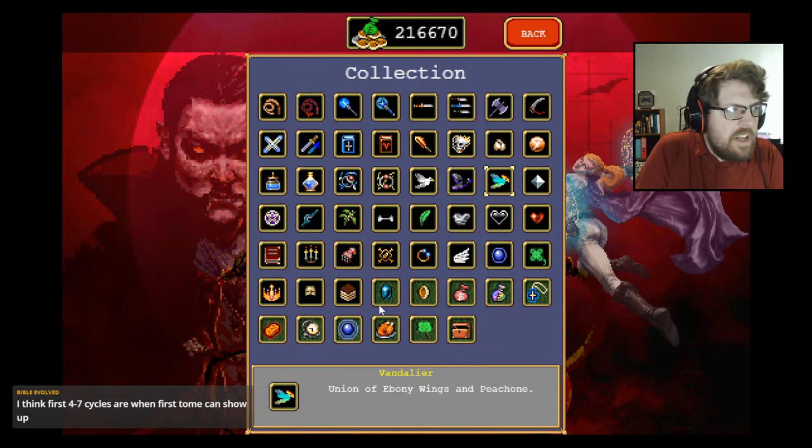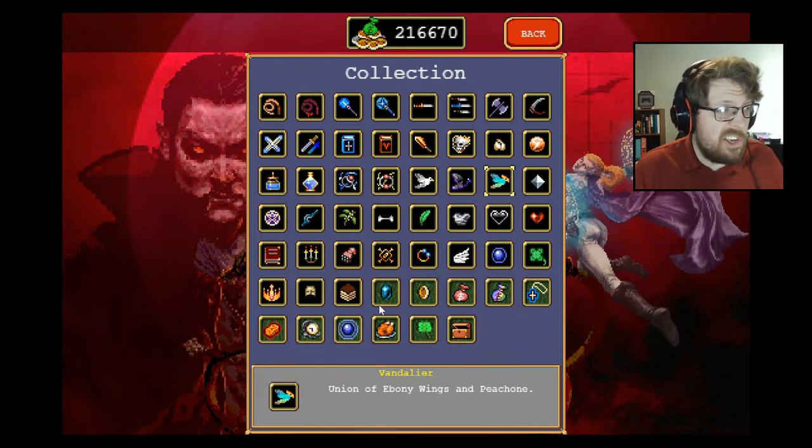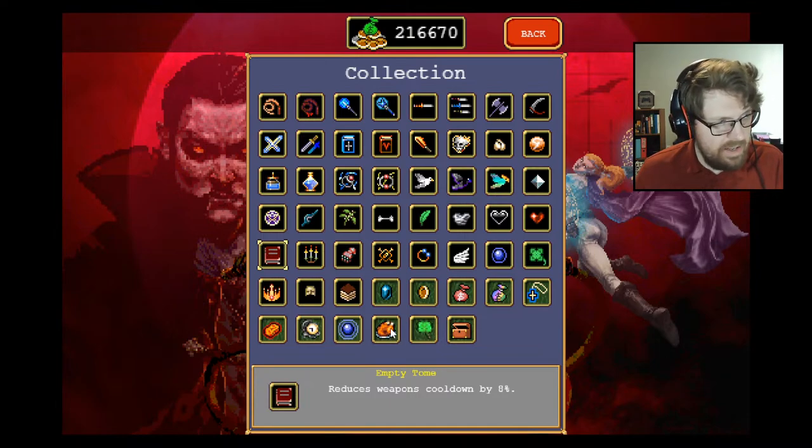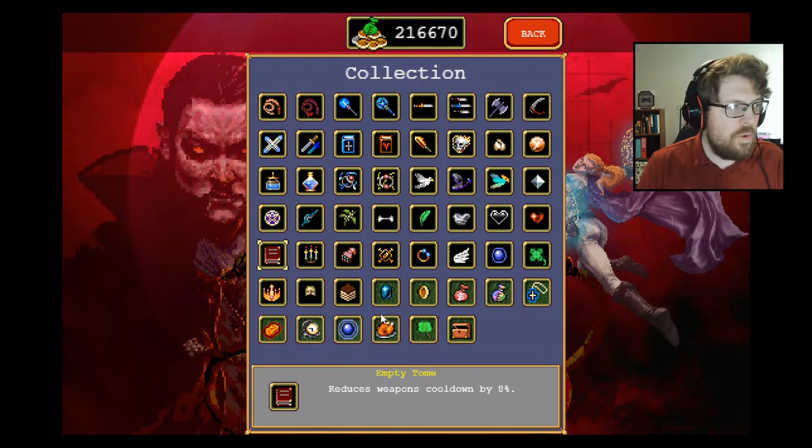Tomes appear in the first four to seven cycles, with a decreasing percent chance the farther you go out. Three tomes is ideal, two is pretty standard, one is rough, no tomes is an auto-restart. There's also an important bug: the tome does not apply to your weapons unless that weapon has leveled up. So don't max out your weapon before you max out your tome — if you do, you won't get the full effect of the tome's cooldown decrease. Your level-up will auto-apply, but the tome is bugged and won't apply until after you've leveled up the weapon.